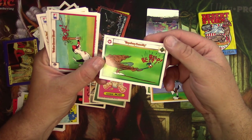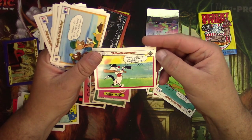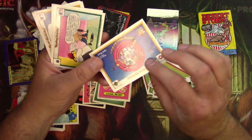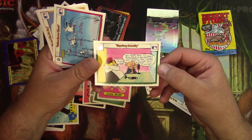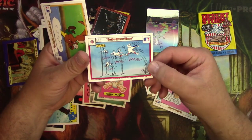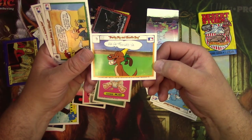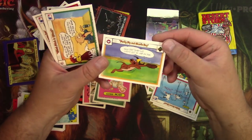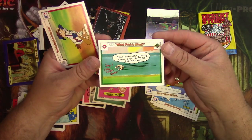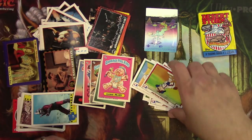Beep beep. Bunt. Sylvester Cat. Too funny, you guys. Coyote's the catcher. Is this just like one episode of Looney Tunes and they turned a whole card set into it? I kind of feel like it was. That's a duplicate. There's a fastball. I don't know who that is. Well, there you go — Looney Tunes. One pack left.